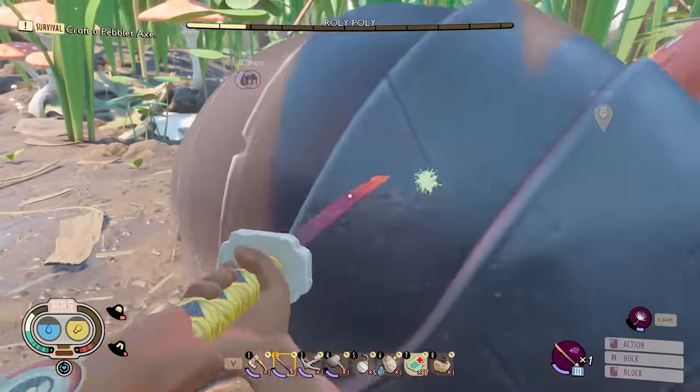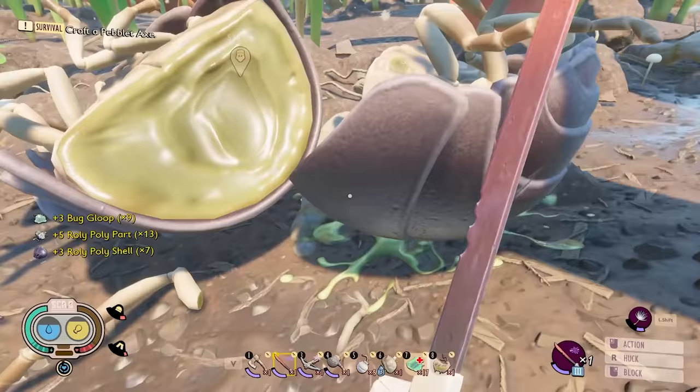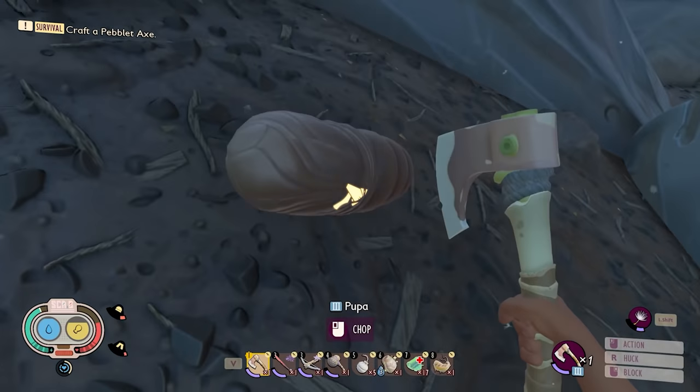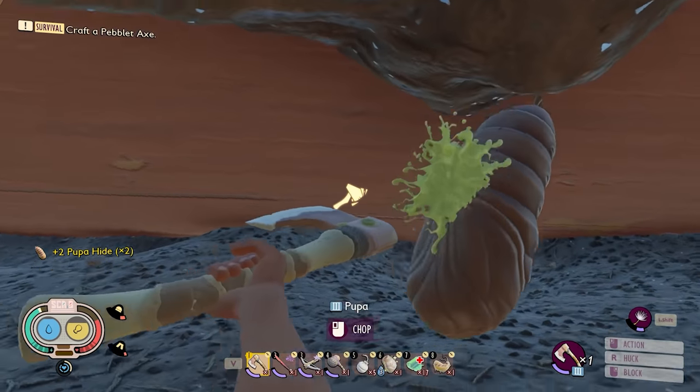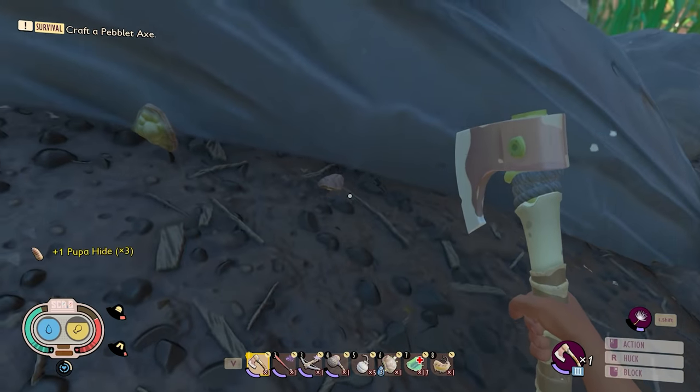His roll attempt failed, so one, two, three — dead. I love how powerful this sword is. I'm over here in the corner, mostly here for the pupas, but also a few other things. I need these for the leather for the super armor, but then I also need the bugs for some more weapon upgrades, as well as the quartzite.